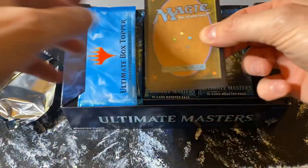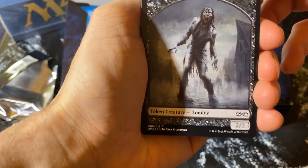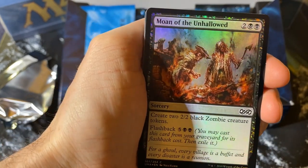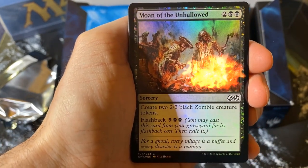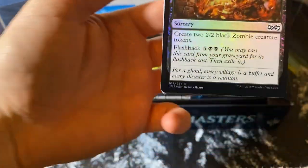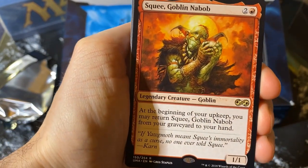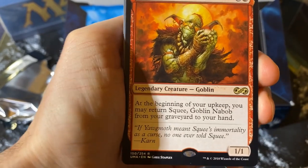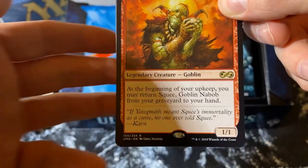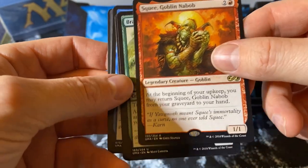Ultimate Masters, the good stuff. You got a zombie token — pretty cool. Moan of the Unhallowed — okay, foil. That's a very scary one. For the rare, we got it: Squee the Goblin Nabob. He's a 1/1 for 3 mana; at the beginning of your upkeep, return Squee from the graveyard to your hand. Not bad — he keeps on coming back.